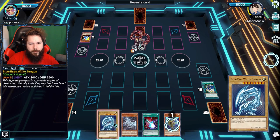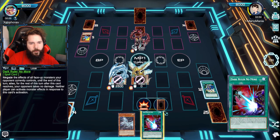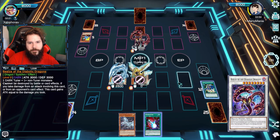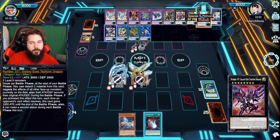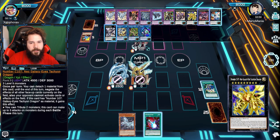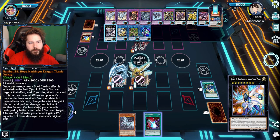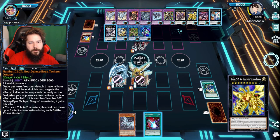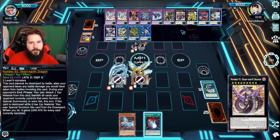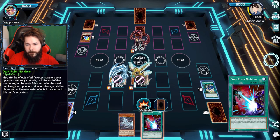I will now reveal the Blue Eyes in my hand so I can summon Nebula Dragon — I did it in the wrong order! Well, both effects are negated anyway. You were trying to alternate, weren't you? Yeah, I want to pull out Alternate. Obviously Alternate would not destroy you by any means, but we got a nice lovely play here. You cannot be destroyed by battle or card effects. I don't have one of the Cypher Dragons — oh thank goodness, that stops it from happening.